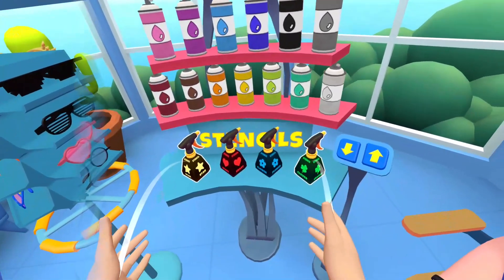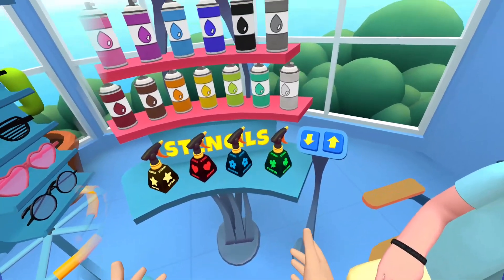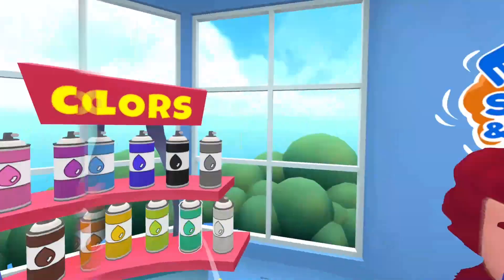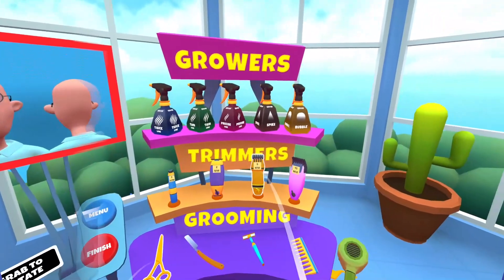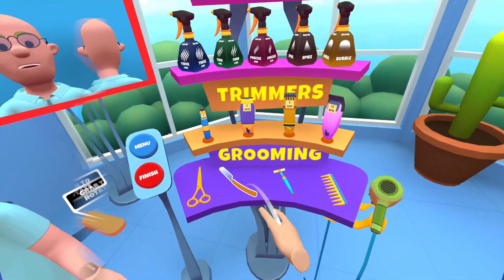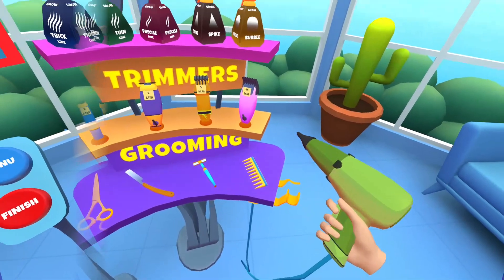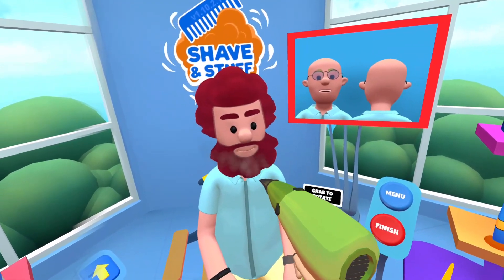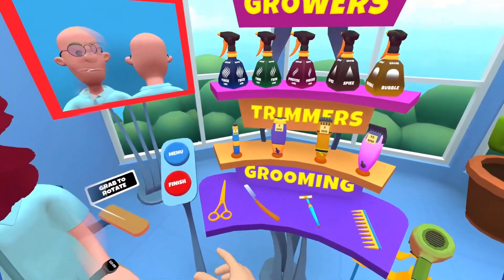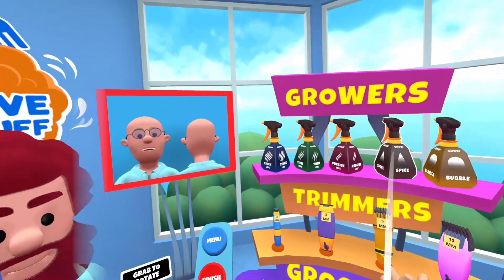Over here we've got colours and some sort of stencils as well — we can make some different things, change the hair colours. We've got some glasses. Welcome to Shaving Stuff, this is my new place as it's called. We've got a couple of cutters and trimmers, some old school barber blades, razors, hair dryer. We've got some scissors, precise lines, thinning, bubbling, spiking — loads of stuff.